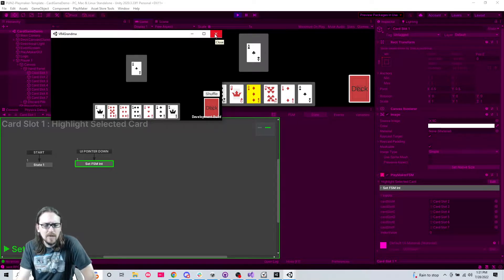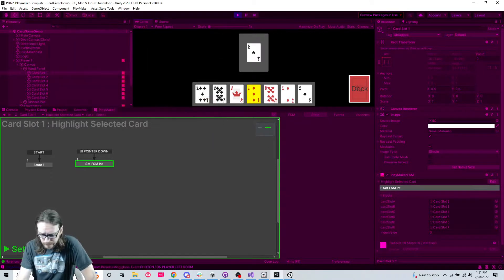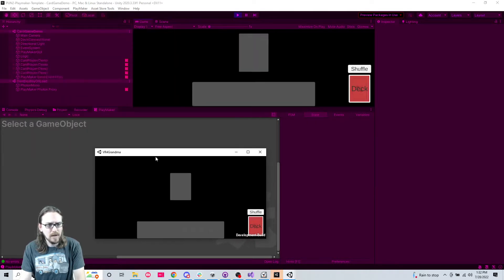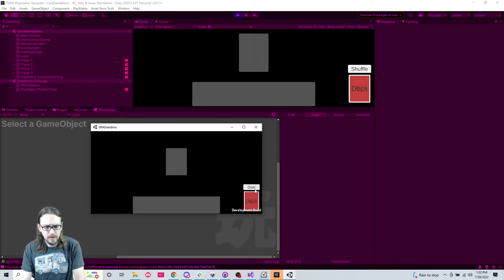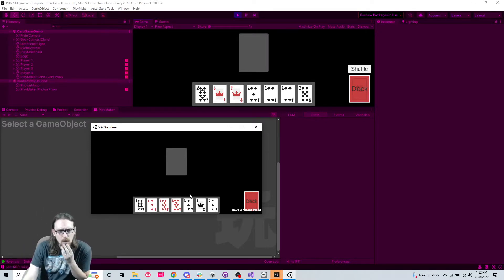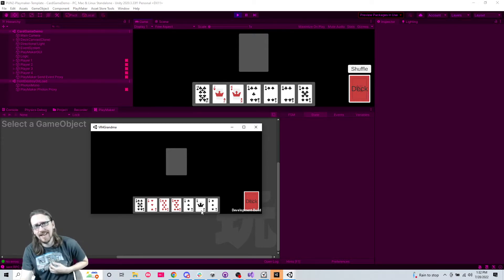I'll do one more build as player one and see if it works. This is my player one - shuffle, deal, nine of clubs. Super weird, why can't I click on these? Well, we'll take a look at that - this is the second episode in a row where we ran into a bug we didn't fix, but we'll get it in part 10. See you then!